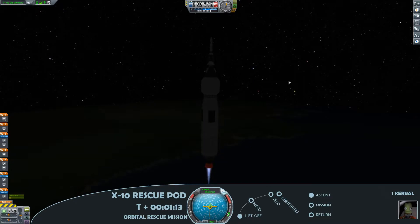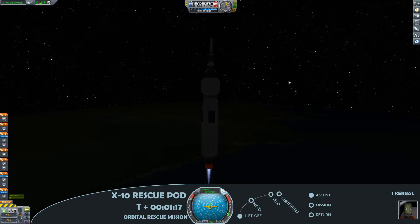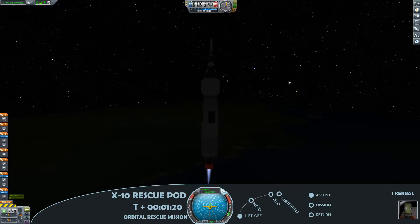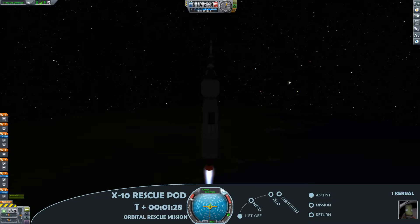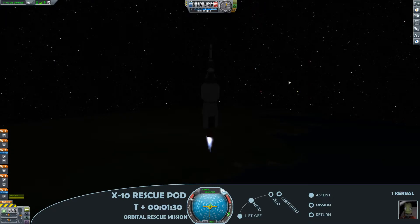I have opted for a straight-up approach here, just to get as much altitude as possible out of the lower stage rather than using it to get horizontal momentum. That's because the next stage, the Poodle engine, is not quite as efficient at low atmospheric pressures.